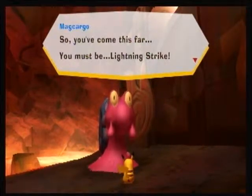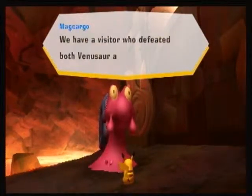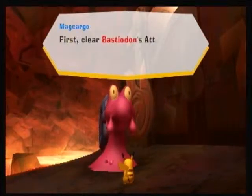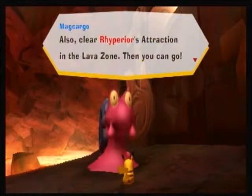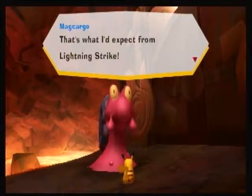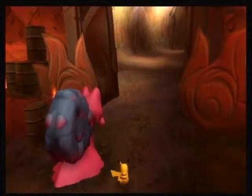You've come this far! You must be Lightning Strike! Oh yes, everybody's talking about you. We have a visitor who defeated both Venusaur and Empoleon. You want to go to the gate? I'll have to check something first: clear Bastiodon's attraction in the Cavern Zone, and clear Rhyperior's attraction in the Lava Zone, then you can go. Oh, you've cleared the necessary attraction! That's what I expected from Lightning Strike. Let me open the gate. Well, that was simple — I didn't even have to prove it, I just had to tell him.